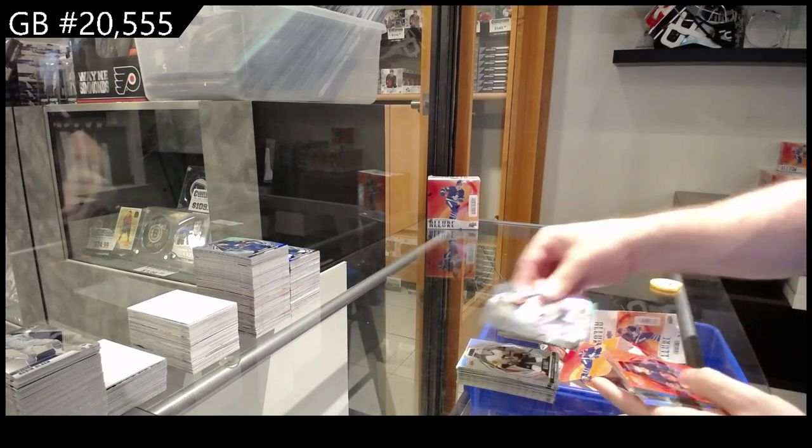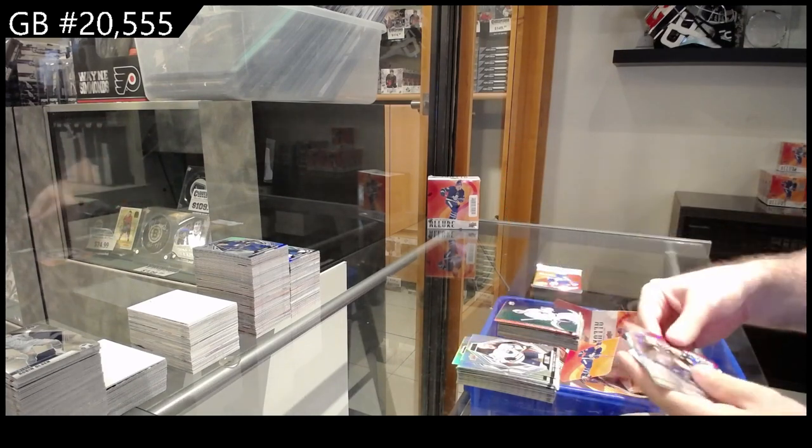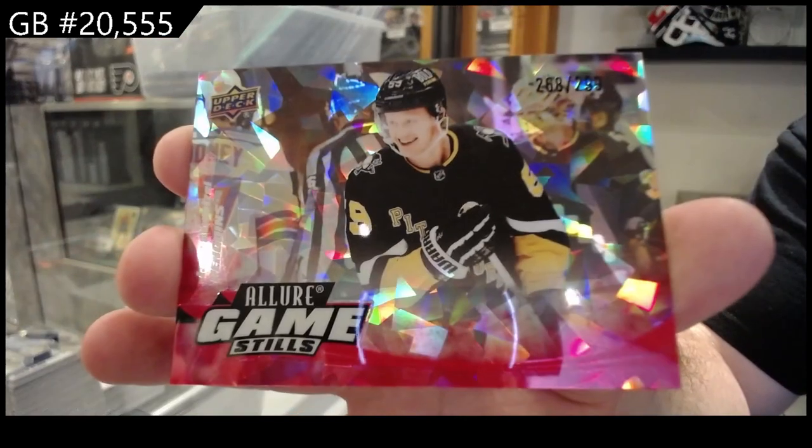Red rainbow of Bouchard for the Oilers, color flow of Campbell for the Leafs, rookie for the Blue Jackets of Blankenberg, and a game stills numbered to 299 Ginsul for the Penguins.